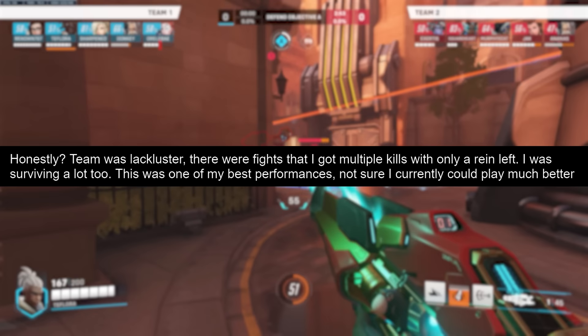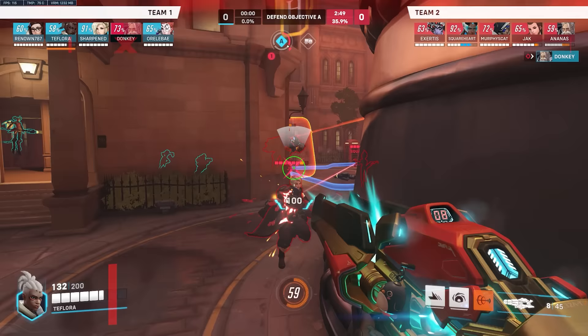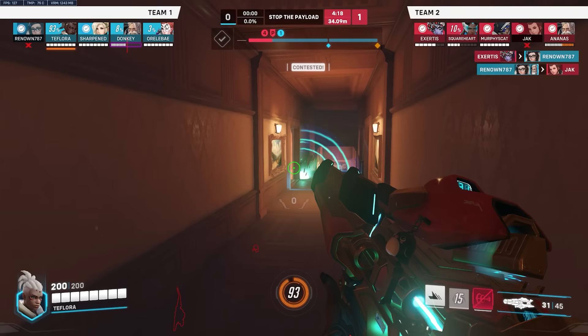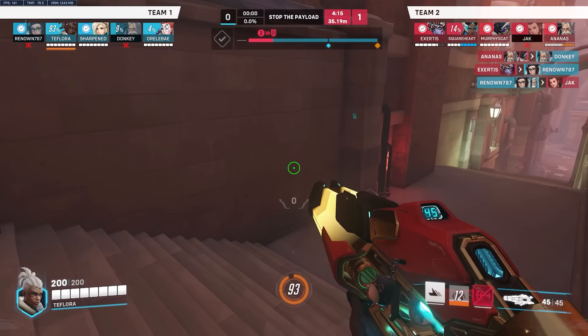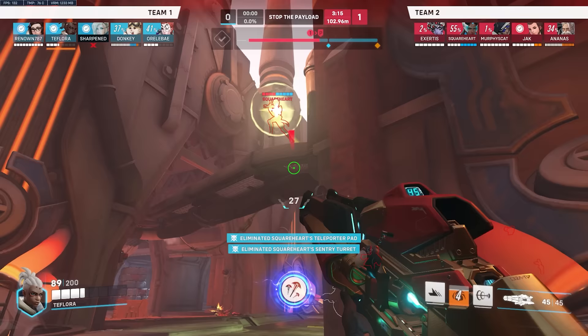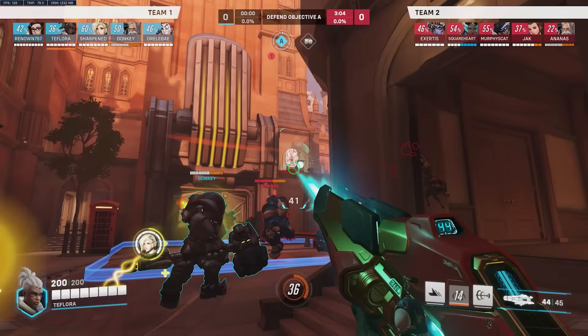Our platinum Sojourn player was convinced that their team was lackluster: 'This is one of my best performances — not sure I could have played much better.' Well, that's why we need to upgrade your gameplay, because if you're in plat there are going to be lots of mistakes that a top-level player wouldn't make. What they were confused about was what to do when there is no space created by their team — but as you'll find out, this is quite ironic, because our Sojourn has flankitis. A lot of metal-rank players have this condition: going on bad flanks.